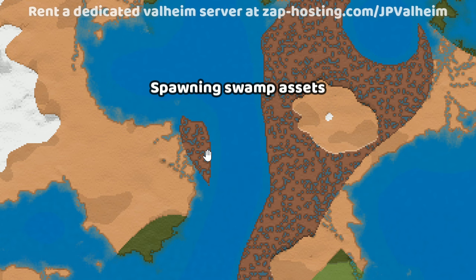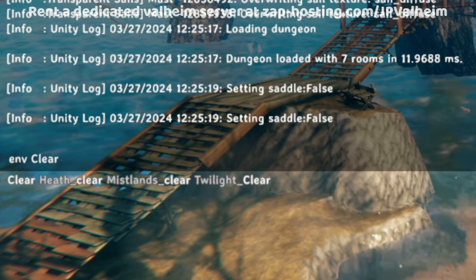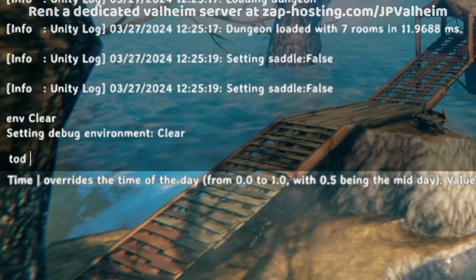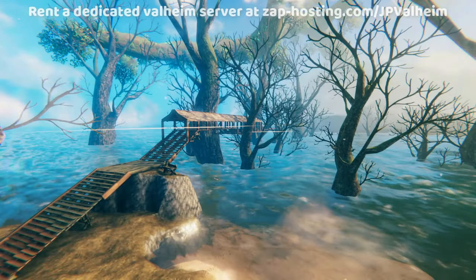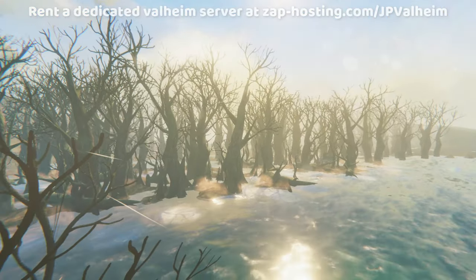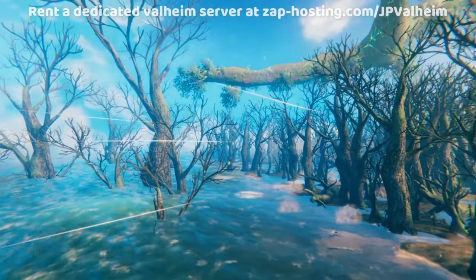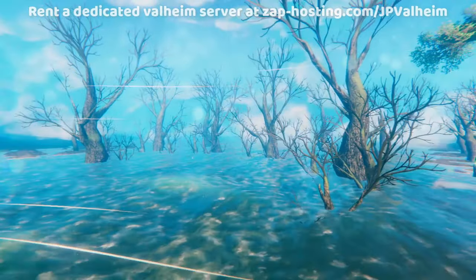In this spot, we're bridging from a swamp to a swamp. When you're working with dev commands in the swamp, type 'env clear' — this is going to make it all light, as long as you pair it with a command like 'time of day 0.4'. This will enable you to see easily in the swamp, which is normally a very, very dark biome.